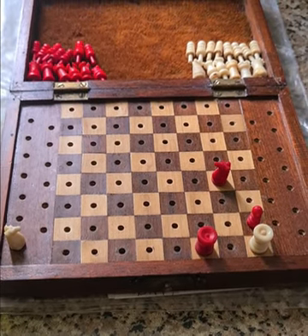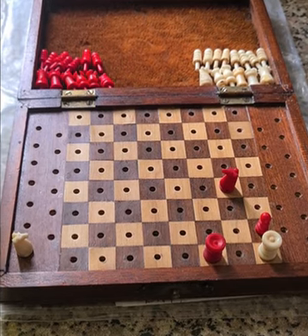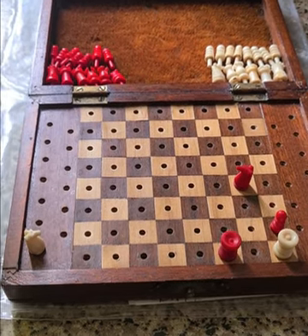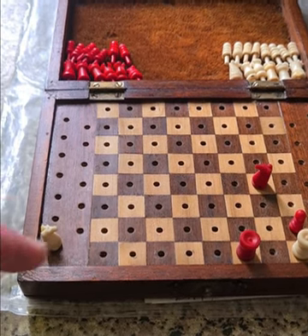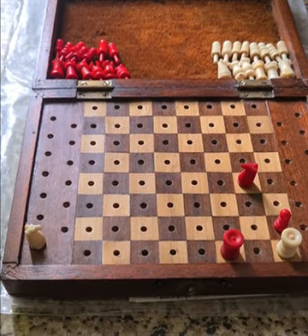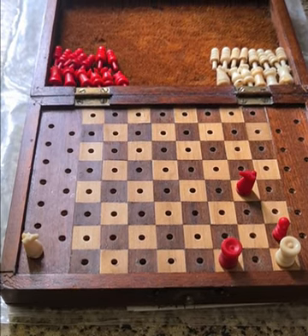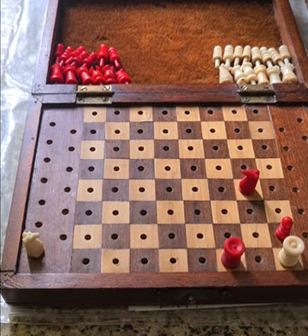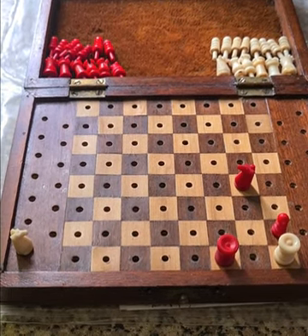Hello again. The title of this problem may be a bit of a clue as to what is going on here. What I would point out is that at the moment, as you can see, White's knight is not on the board. That is put to one side just to show that if this were the position without the knight, it would be stalemate and it would be a draw.